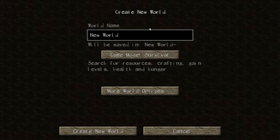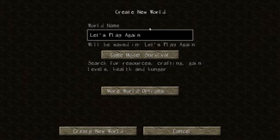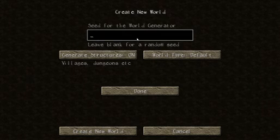Okay, so we're going to create a new world. Let's call this one 'Let's Play Again.' It's going to be a survival world. Let's plug in this seed that I found online — this is an amazing seed. You guys are going to love this.